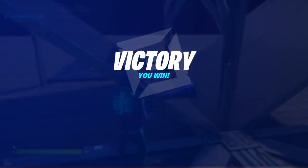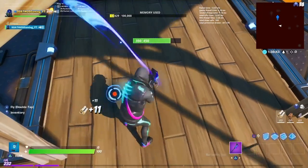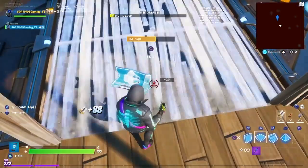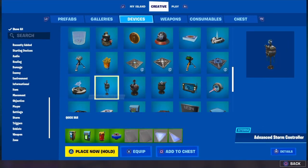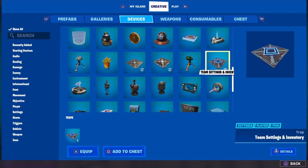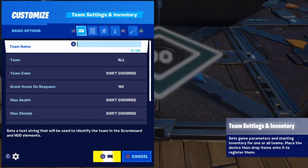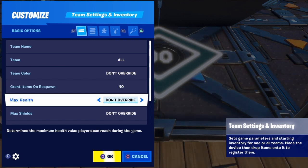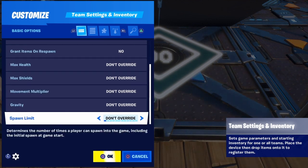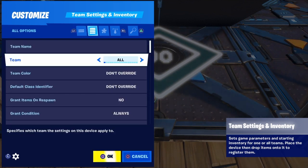For gun selection I'm going to go into creative, then to devices — team settings and inventory. I equip it, lay it down, then customize it. Team name is irrelevant since it's going to be for all teams. 'Don't override' means the team settings and inventory won't override other rules already set in the game.